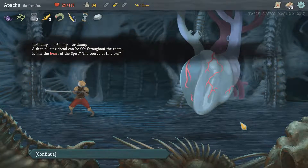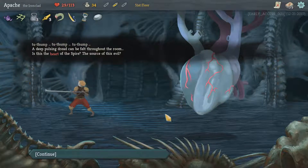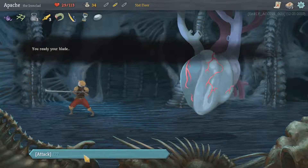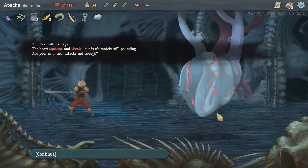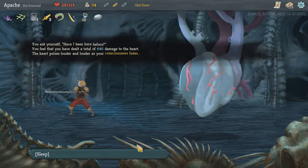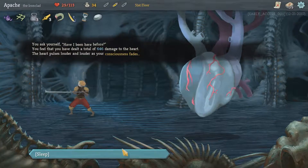Do we have to fight again? A deep pulsing dread can be felt throughout the room — is this the heart of the spire? The source of this evil? You ready your blade. Deal 646 damage. The heart squirms and bleeds but ultimately still pounding. Are your mightiest attacks not enough? You ask yourself — have you been here before? You feel that you have dealt a total of 646 damage to the heart. The heart pulses louder and louder as your consciousness fades — and fall asleep.